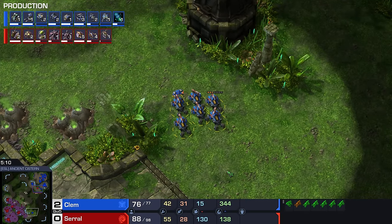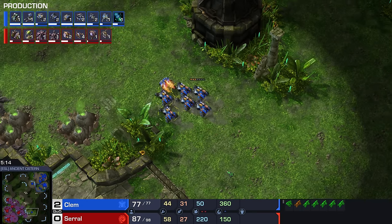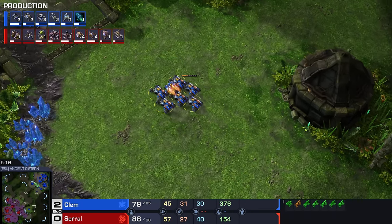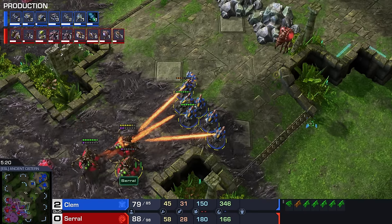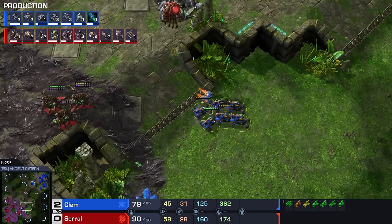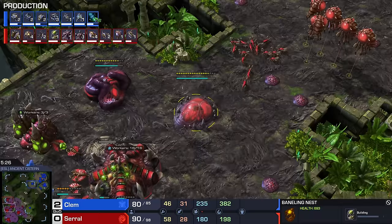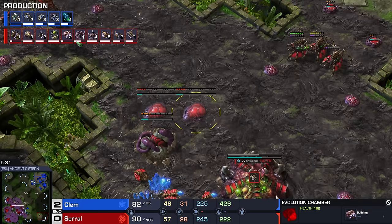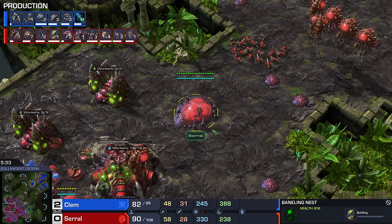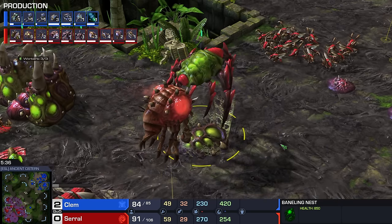Although there are some builds this is vulnerable against — most notably a Hellbat push. So if Clem would be going for the same attack as he did in game number one, this build could be a bit troubling. But I don't think it will be — both players going for what we consider to be the most standard game in this matchup right now, with a couple of small deviations. This is a very normal way to play this matchup. Baneling Speed should start up — there we go. Terran going 1-1 upgrades also, all alright.